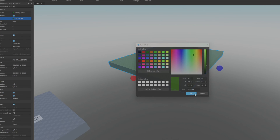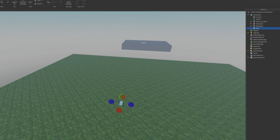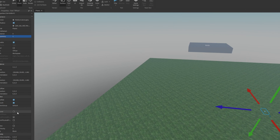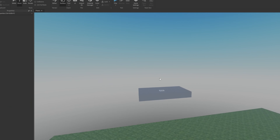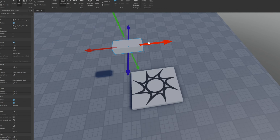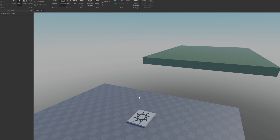Now let's put a part right here which we're gonna name 'tp part'. So this is where we're gonna teleport after every round. We're gonna put it transparent, anchored, and can't collide off. Now we basically have a tp part. We also need to make a 'lobby part' - where we'll teleport once the lobby is done. Let me name it 'lobby part'. Now we have both a tp part and a lobby part.